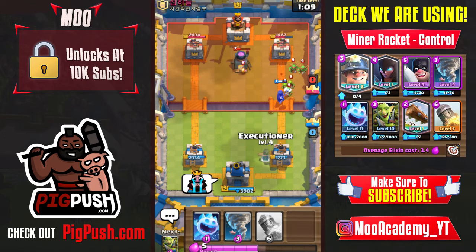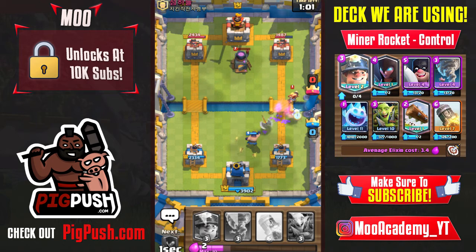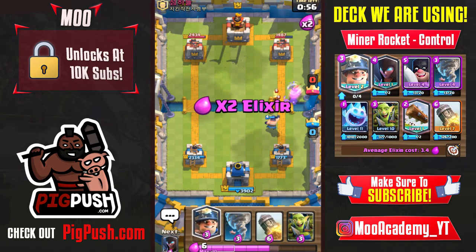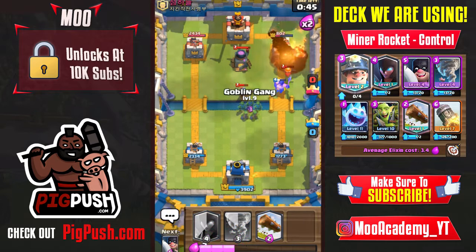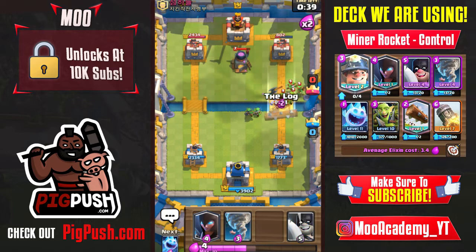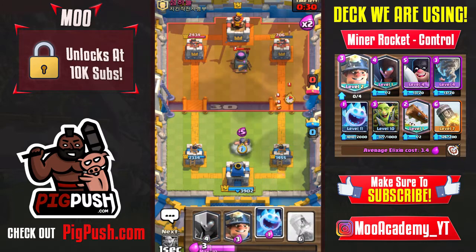Once your king's tower is activated, you can normally tornado the goblins from the goblin barrel so everything kills them. I'll show that later in the video hopefully. I'm placing the miner in front of the tower with the executioner. At this point I realize I can't crack his defense, so I need to start rocketing. I got a rocket in — not the most valuable, but I'll log that back.